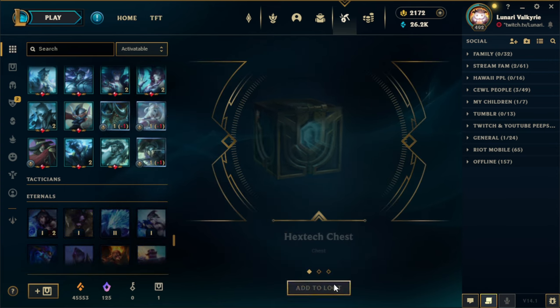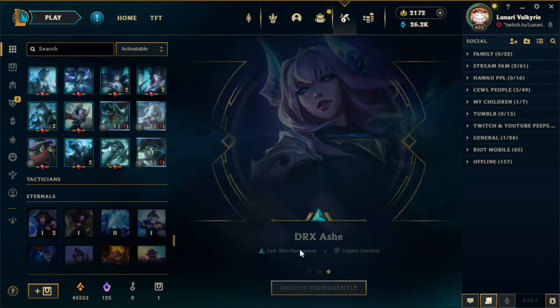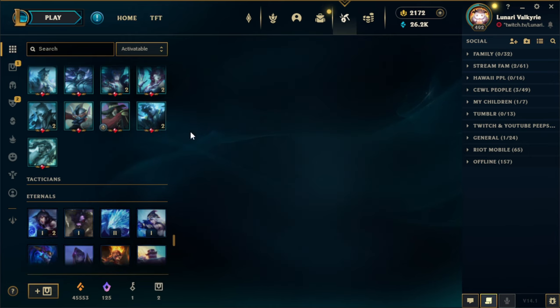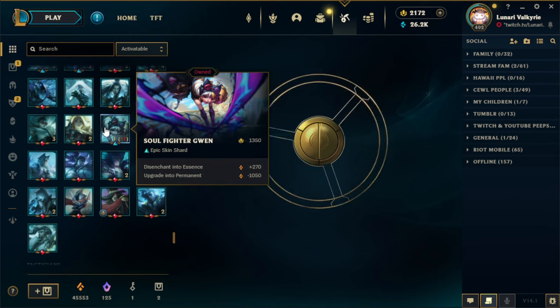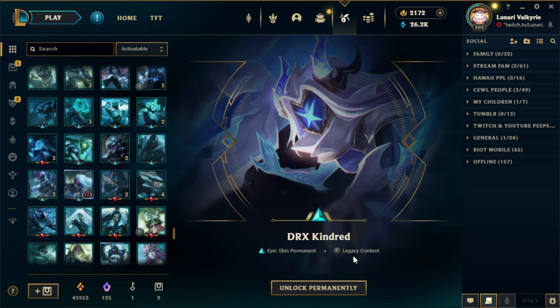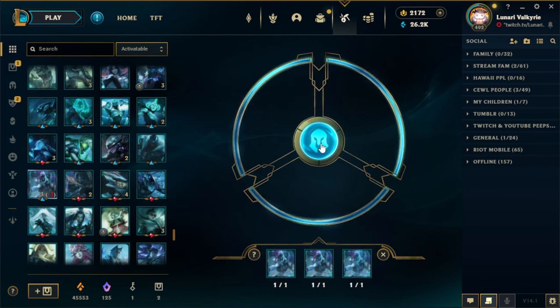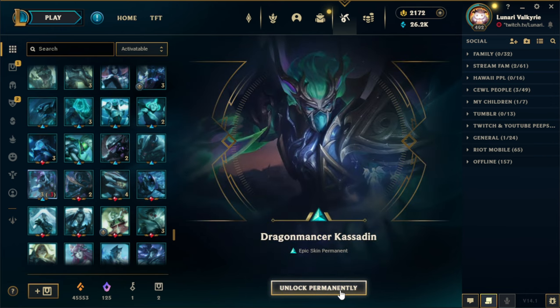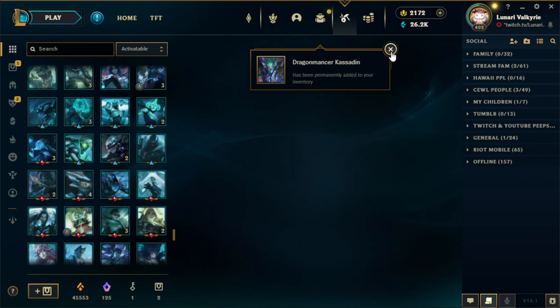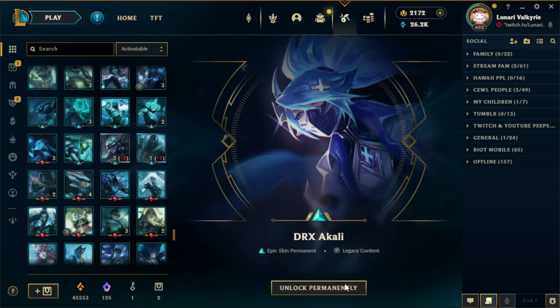And we got a chest and a key. DRX — oh my god, they're available! They're in the pool! They're in the re-roll pool now! Let's go! Very happy — I've been waiting to use that skin. So that's fun. Let's go ahead and re-roll this. Got DRX Kindred. The champion skins are always so nice now. Got Dragon Mancer Kassadin. And DRX Akali.